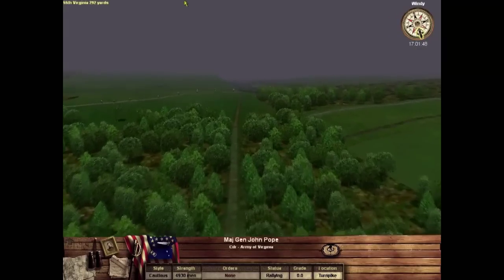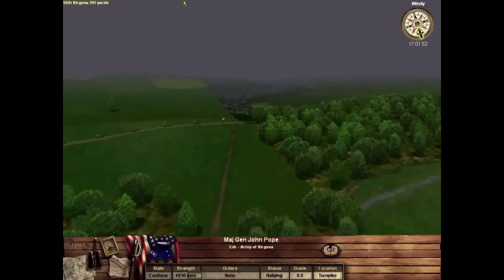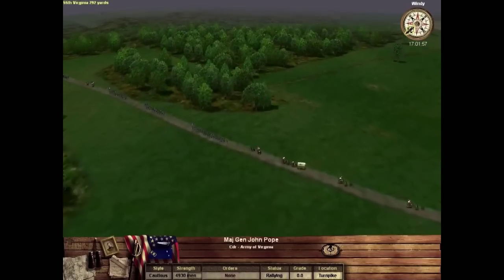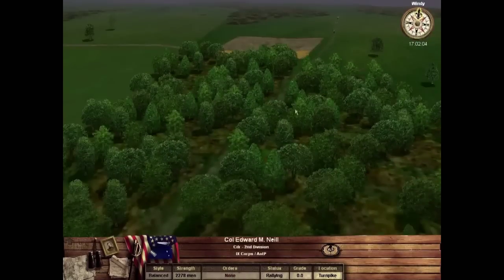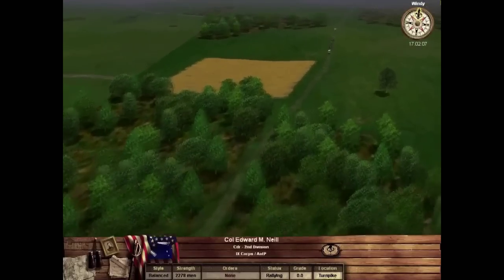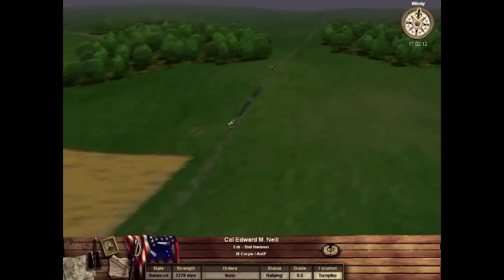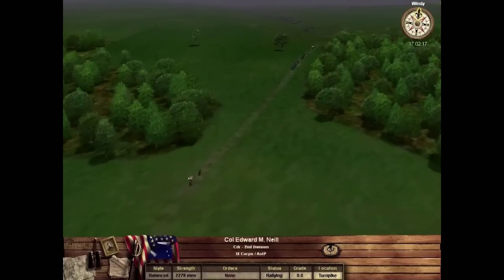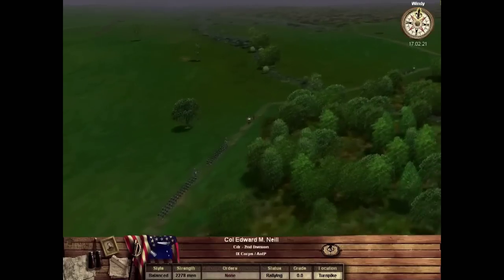Your goal as the commander of Stevens' division is not so much to defeat the Confederates — you won't do that, they've got over 17,000 men — but to buy these retreating troops time to get out of the way of General Jackson's flanking march. Shortly after the victory at Second Manassas, Lee wasted little time exploiting his victory, sending General Jackson's exhausted troops on a wide flanking march. This battle represents Lee's attempt to cut off the Union Army's retreat.